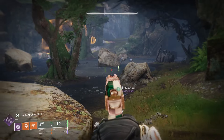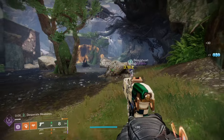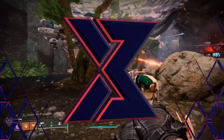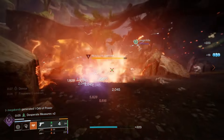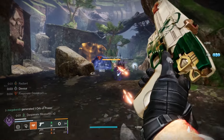The Call is a rocket-assisted sidearm, similar to the very popular Indebted Kindness. That one was Arc; this one is Strand. And the good news is it is very easy to get. Today I'm going to take a closer look at the weapon, the stats, the perks, the god rolls, and also how to get the Call in Destiny 2.